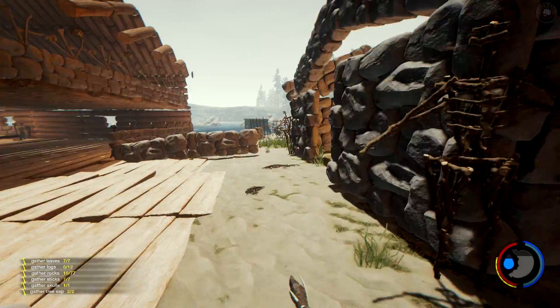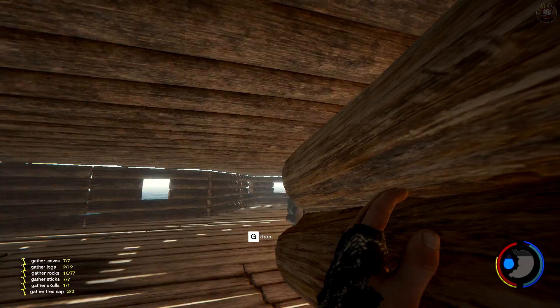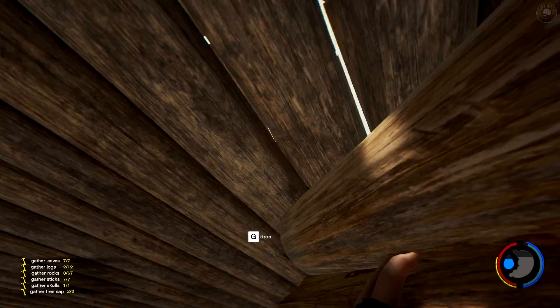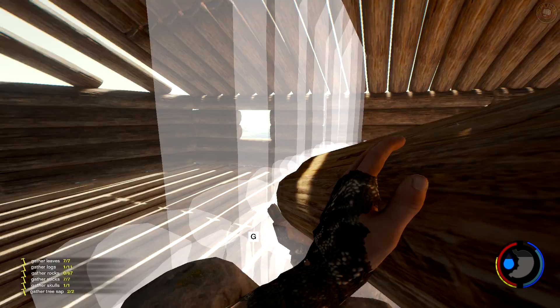Grab all the sticks and rocks we can. Now you know why I picked up so many rocks. I can't bring log slits in there because they'll glitch the hell out and I'm not in the mood for that. I got stuck in this floor twice before — I'm not doing it again. Gonna save some time and just do it from here. Oh there you go — there's some rocks. Beautiful.